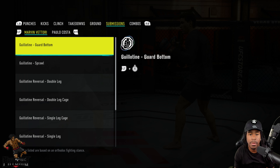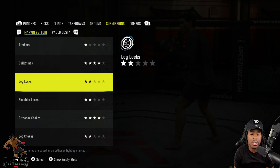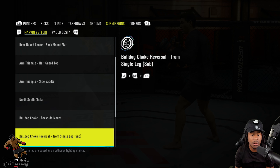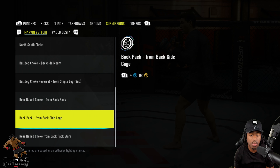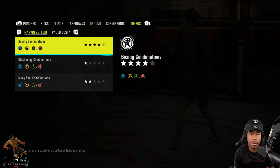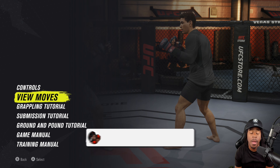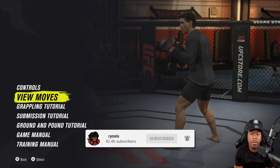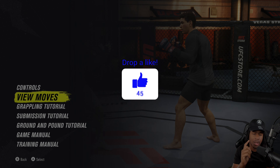Going over to submissions — the orthodox chokes and guillotines are level 4. Orthodox chokes include rear naked chokes, arm triangles, north-south chokes, and bulldog chokes. His boxing combinations are level 4. So basically we're going to use Marvin Vettori as a boxer-slash-wrestler, dependent on the matchup. With that being said, let's jump into our first match, and if you haven't yet, do me a favor and hit the like button.